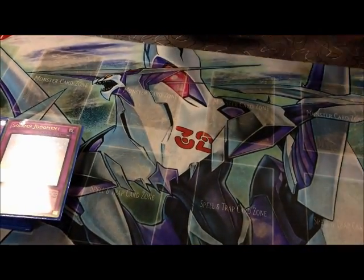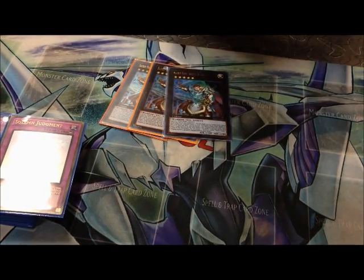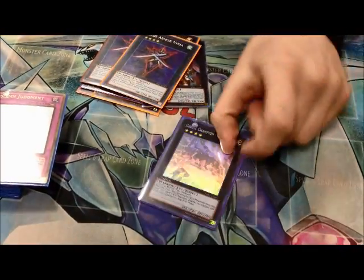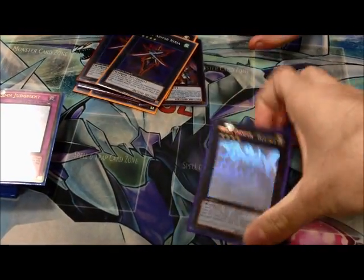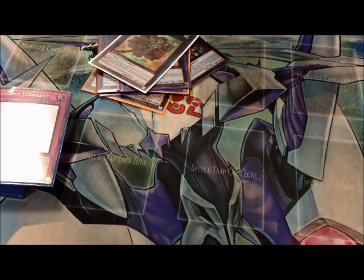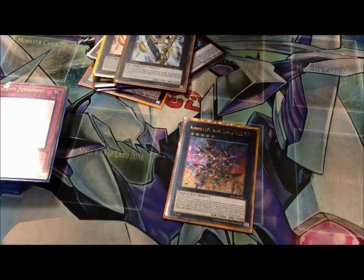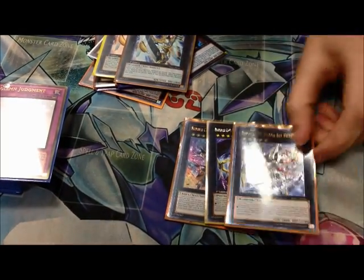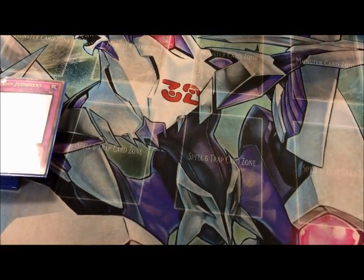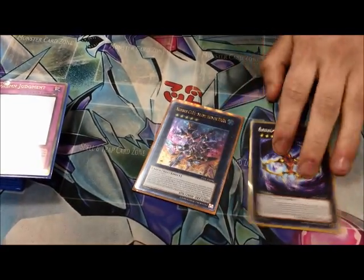For the extra deck, I played three Sacred Noble Knight of King Artoragus, three Artoragus King of Noble Knights (the rank 4), two Blade Armor Ninjas, Heroic Champion Excalibur — a first edition Ghost Rare, very beautiful — Gagaga Cowboy, two Number 39 Utopias, Number C101 Silent Honor Dark, Number C69 Hurl the Crest of Horror, and Number C39 Utopia Ray V. During the actual tournament, the only ones I dropped were Number C101 Silent Honor Dark Knight — and I sucked up all my opponent's monsters and they couldn't do anything about it.